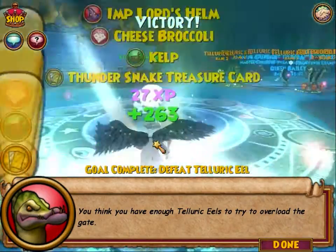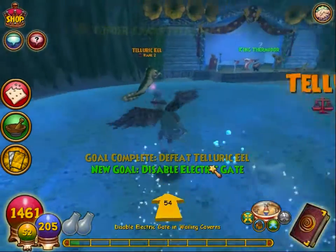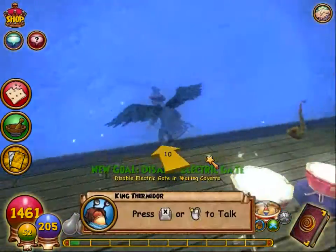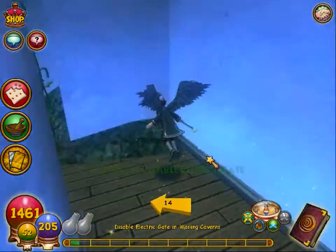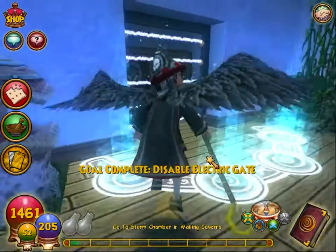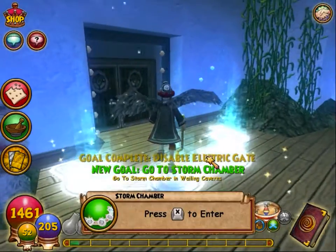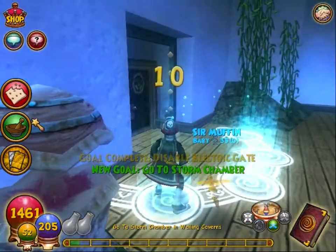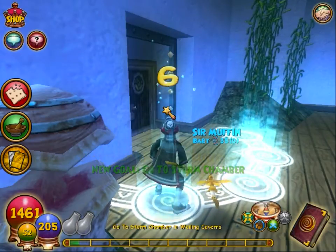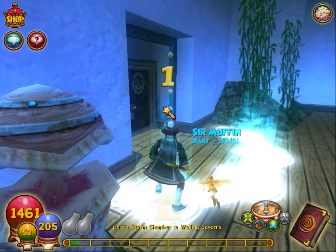Let's go disable the electric gate here. And boom, we somehow disabled it — that's a little cool effect; they have the electricity going away. My internet is a little slow right now because I'm uploading a video to my main channel.